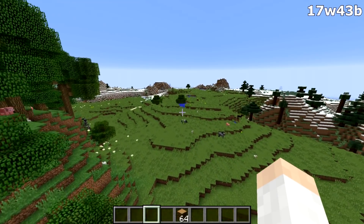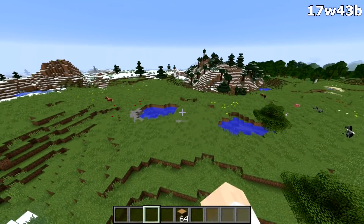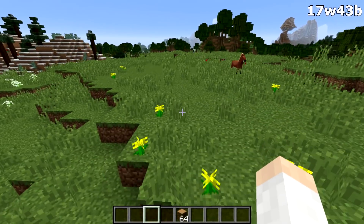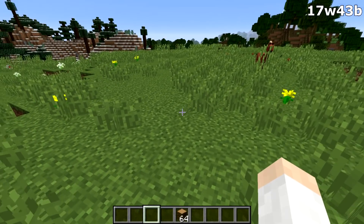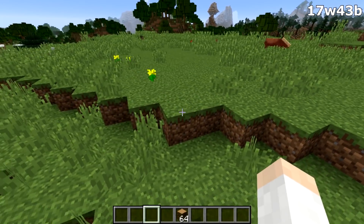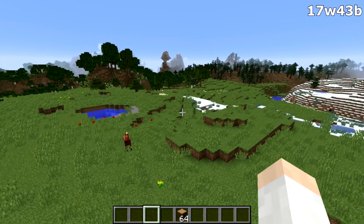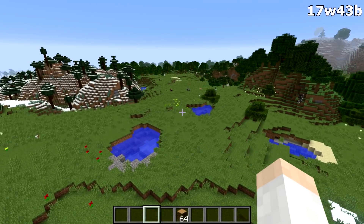I want to mention that Minecraft 1.13 is going to be an almost exclusively technical update. That means there won't be a whole lot of new features, but a lot of behind-the-scenes things similar to data packs, which add a lot of functionality to the game. They're also planning to remove the block ID limit, which is currently the major stepping stone to being able to add many more new blocks, hopefully coming in 1.14.